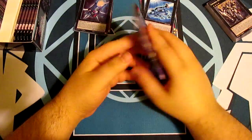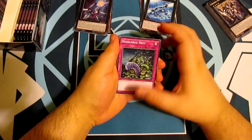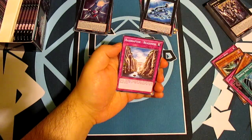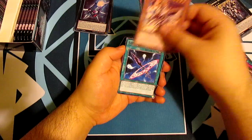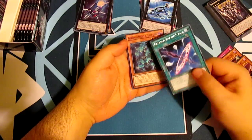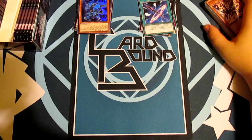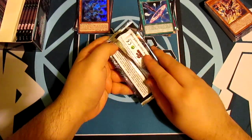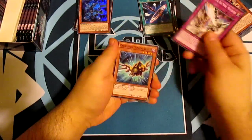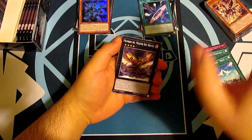Should have pulled that one when it came out — at the time it was like 60-70 pounds. Fifth pack: Needle Bug Nest, Raid Raptor Vanishing Lanius, Call of the Haunted, Last Tricks, MST, Raid Raptor Readiness, Sharp Lanius, Phantom Knight's Spear, and The Phantom Knights of Fragile Armor for our holo — I think this one is around eight pounds. Don't shoot me if I'm wrong. Prices vary a lot, especially so early when a box comes out — one place might say 10 quid, another might say seven.